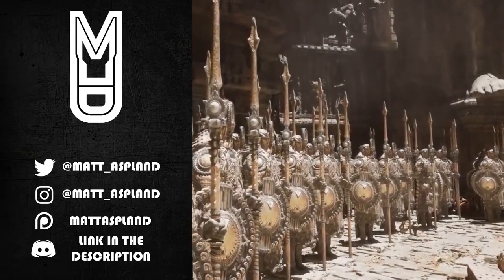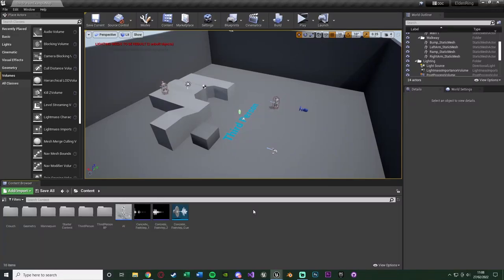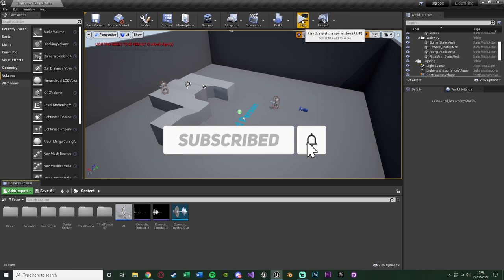Hey guys and welcome back to another Unreal Engine 4 tutorial. In today's video we'll be going over creating a sneaking and stealth mechanic similar to that seen in the new Elden Ring game. Let me hit play and show you what we're going to make today.